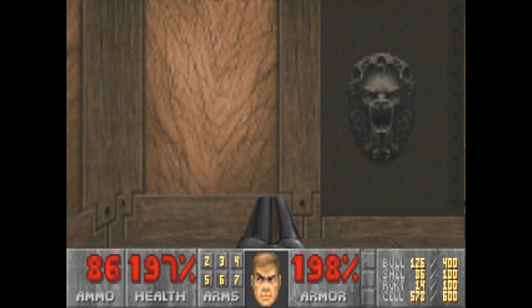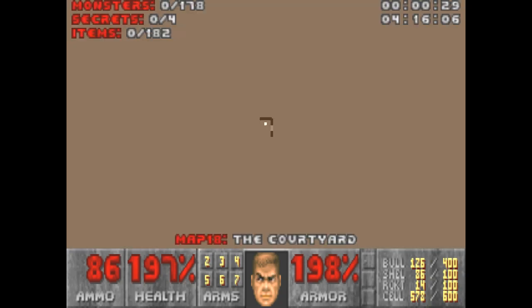Hey everybody, this is about with a new soldier playing Doom 2. This is map 18, the Courtyard. 178 monsters, 4 secrets, 182 items.